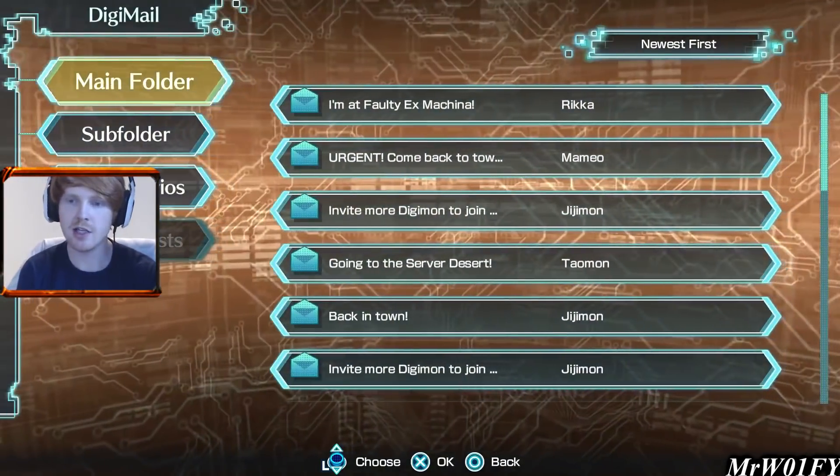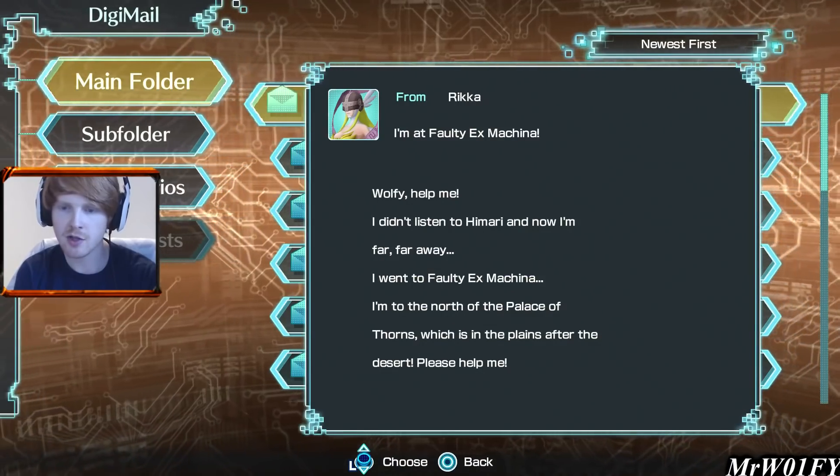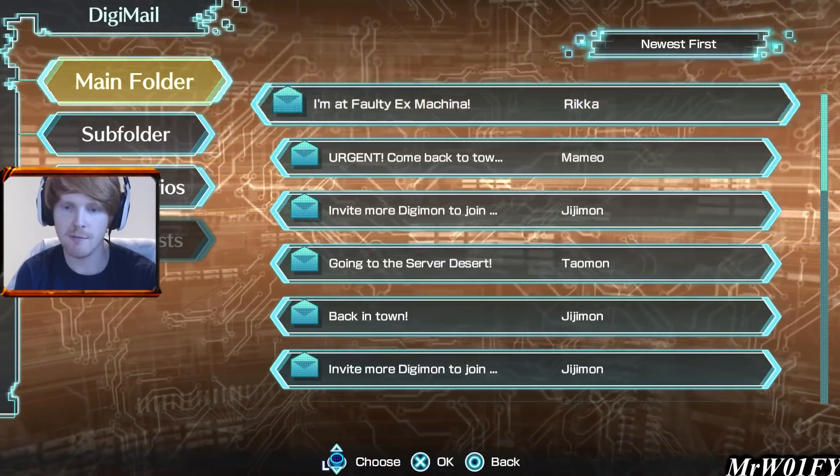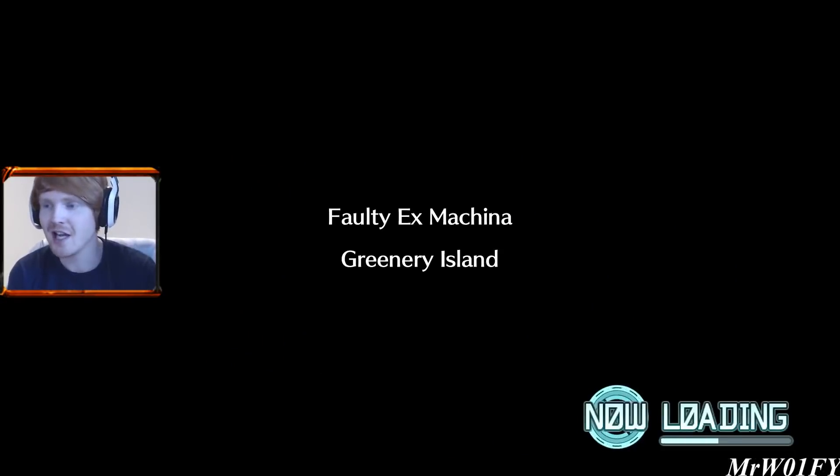It looks like we haven't been given any Digi Mail, which is pretty interesting. I went to the north of the Palace of Thorns after the desert — basically that was Rika's message telling us to come here. Let's have a little exploration of all of Faulty Ex Machina.